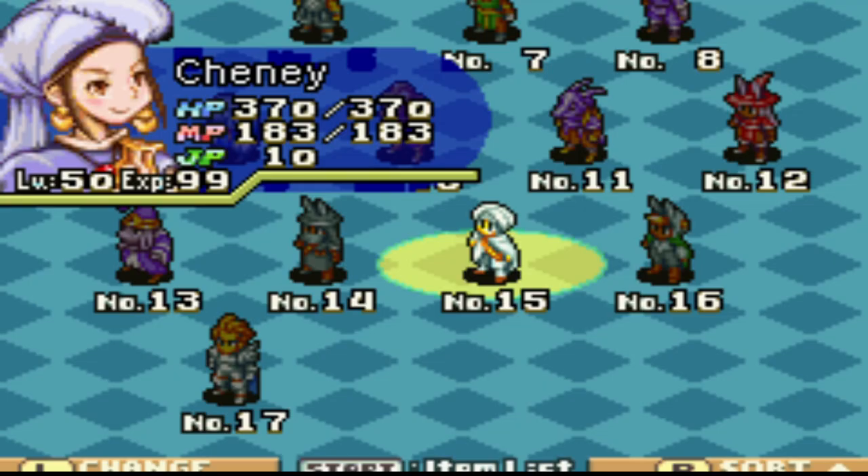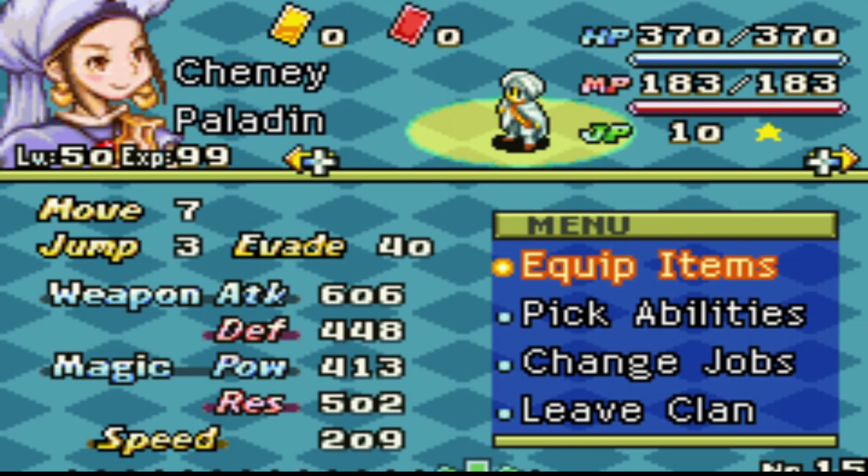At level 50, we will have stats similar to my Paladin. My average party level was 50 before I recruited Chaney, who starts off and is born a Hunter. He is a great character for this build because of his stats. Our main focus is to go around Holy Blading enemies, so Chivalry and Paladin is our base class.